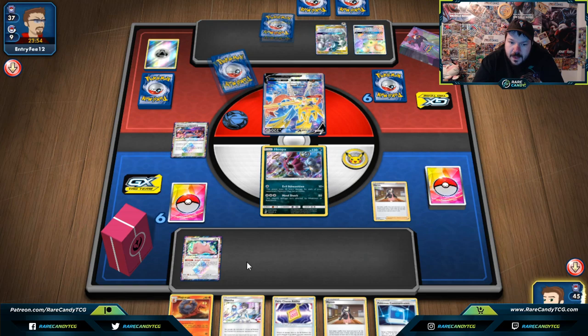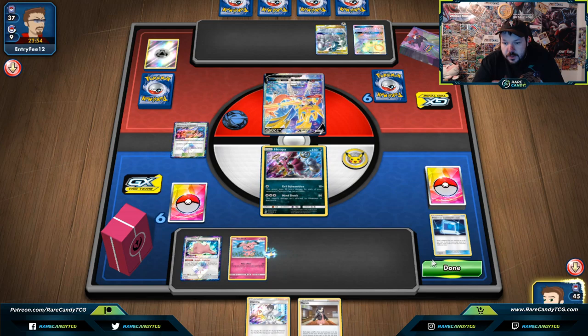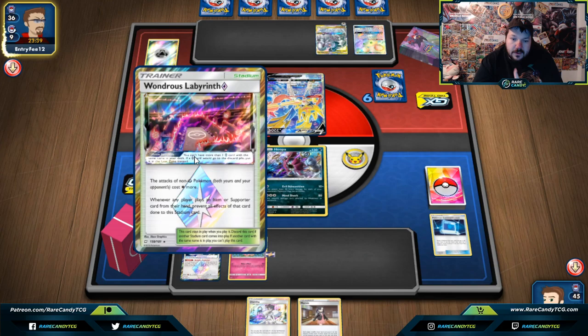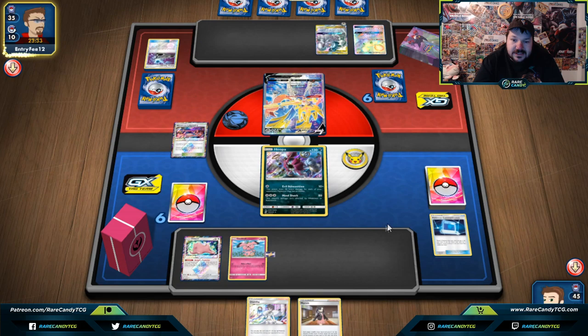Let's put this Magcargo away and grab out a Snubbull, and with that Snubbull I can put on the Ability Charm. So here we're going to pass and see exactly what our opponent can bring to this turn. Pretty interesting — our opponent is also weak to Fairy-type. So when we do evolve into Granbull, our All-Out Attack, which we're trying to hit for 160 damage, can do 320 damage — 160 times two.